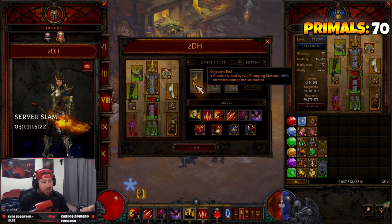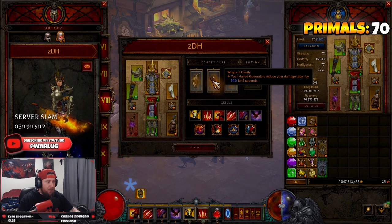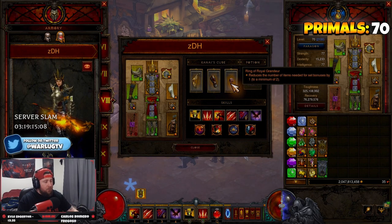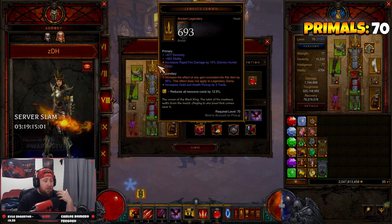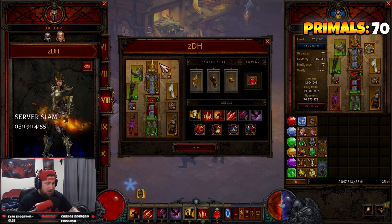In the Cube we have Odyssey's End, which gives us an entangling shot snare to slow enemies for our DPS characters so they can apply as much damage as possible. We have Wraps of Clarity for more damage reduction, and Ring of Royal Grandeur to bring both sets together. The last item I forgot to mention is Leoric's Crown in the helm — this increases the effect of our gem, which reduces our resource cost by almost 25%, which is huge.